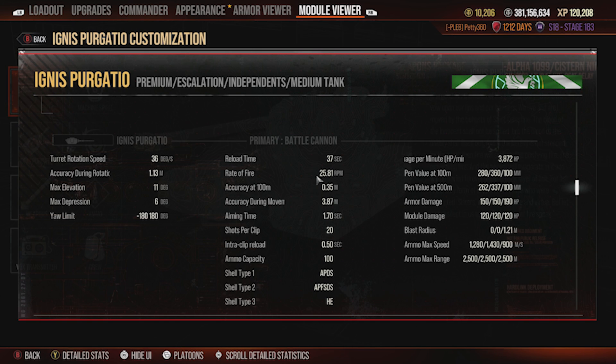You've got APDS on the standard round, APFSDS on the premium, and HE on the third type. You'll never take the HE rounds — 100mm pen is not useful at all. The 37-second reload on this clip is pretty long, and there is a significant downtime with this tank to be careful of. If you fire the clip and the ATGM, you'll be out of the game for quite a bit.